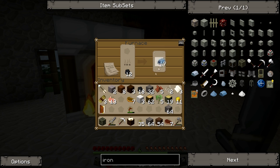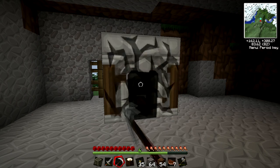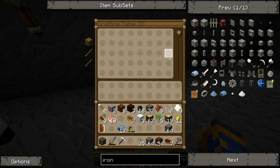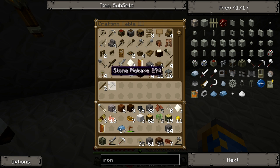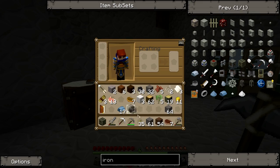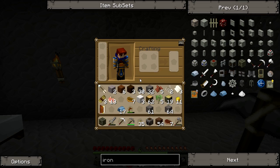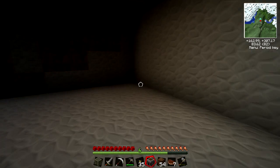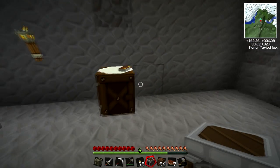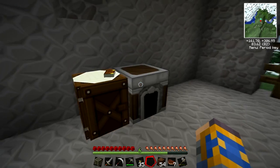Ok so I got my reinforced iron here. I don't feel like this one-iron-pick thing, so let's make a stone pick - there we go, there we have it. I'm going to set the advanced machines over here, and I don't think I'm going to call this an advanced machine because it's going to be for everyday use.